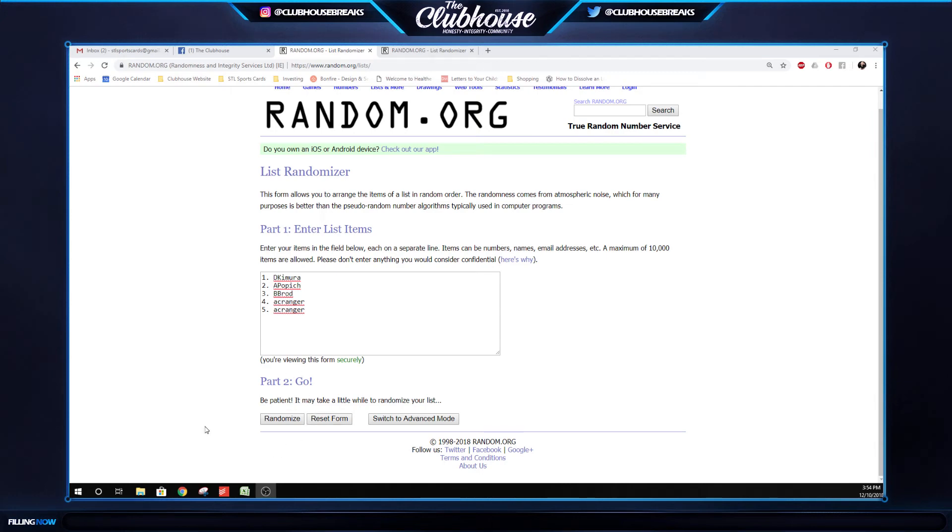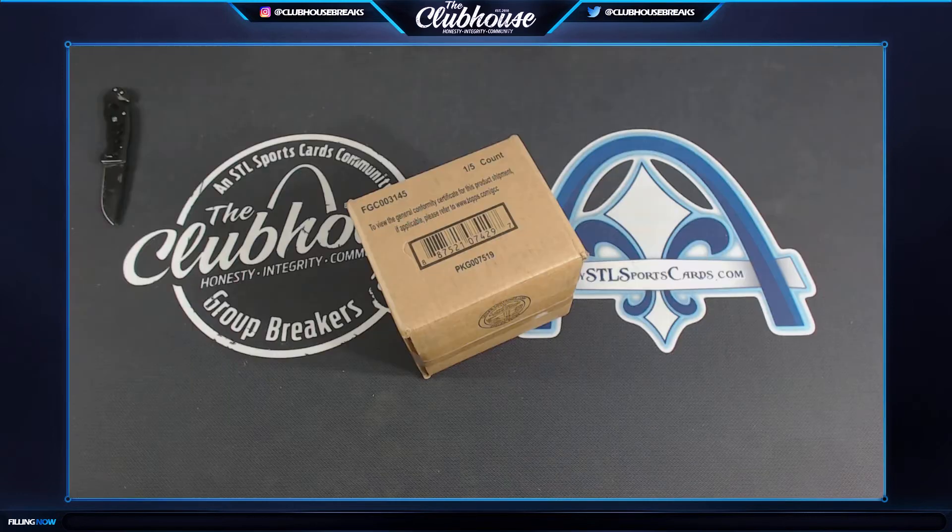Alright guys, here we go — group break 3590, Dynasty Baseball, random hit. There are the five spots. We'll open the case, list out the five cards we hit, random each list three times, and whatever you line up with is what you get.